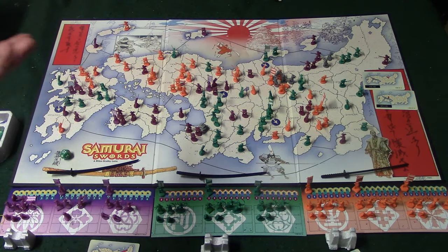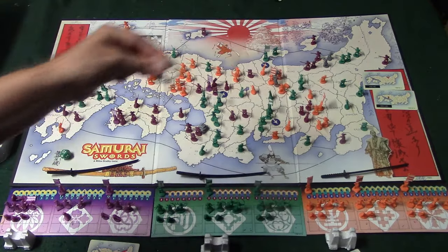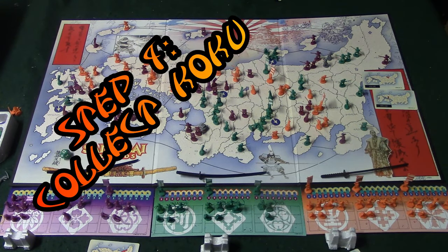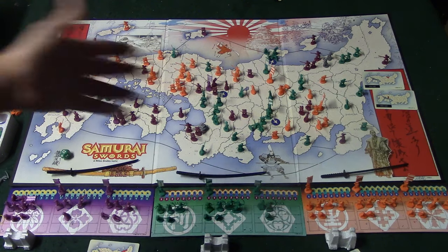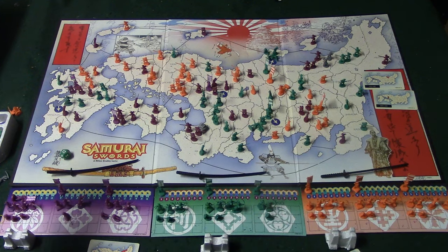The next step is simply to remove ronin — any surviving ronin on the board are removed since they are hired mercenaries. The final thing you do is collect koku again: count up all the territories you have and divide by three to get your koku for the next round. Then you repeat all the steps again, and you keep going like this until one person takes over 35 territories — and that is Samurai Swords.